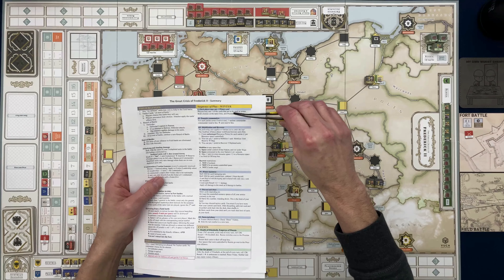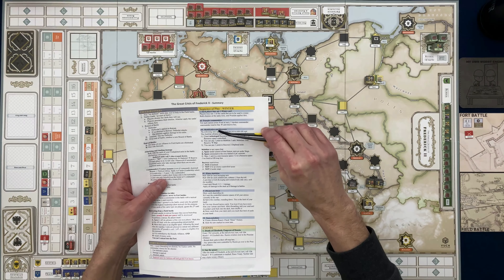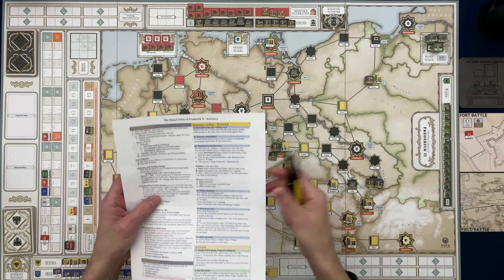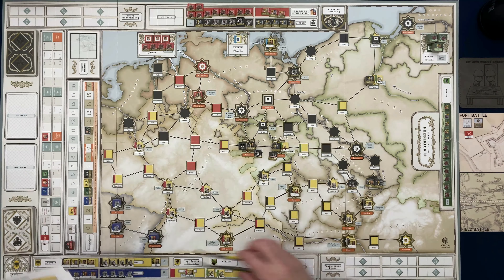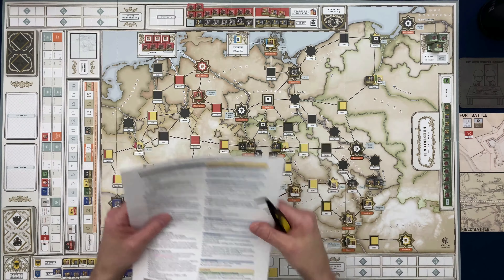When you hit the winter turns it's a totally different sequence of play. It looks like there are six phases we go through, and all nations will be involved — even the ones not yet in the war will get to do some or all of these things.